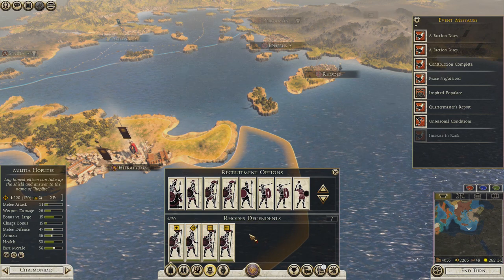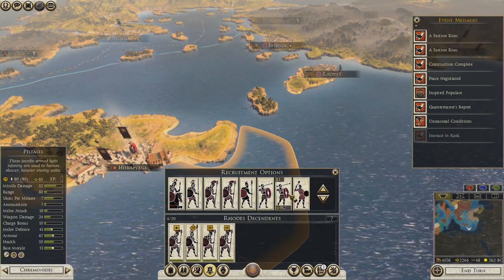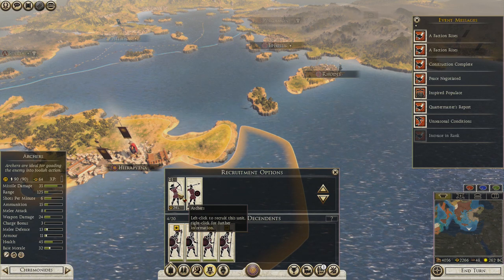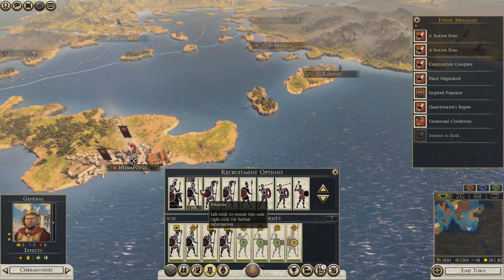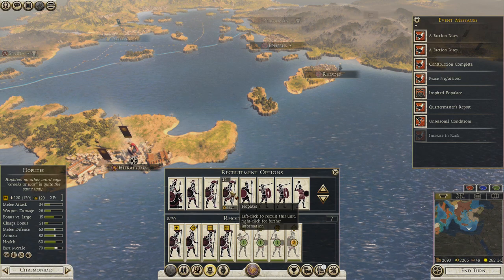Do I want another pike? We can get citizen camp, slingers, hoplites. Let's get one unit of archers, two slingers, another pike, and two more hoplites, then we'll keep going.